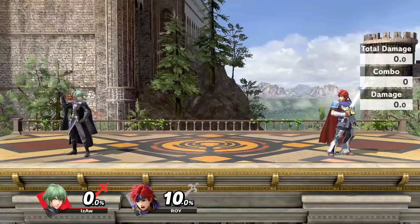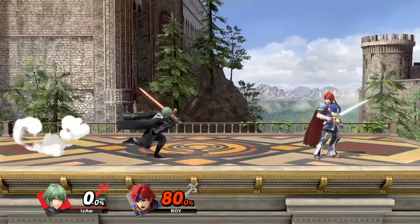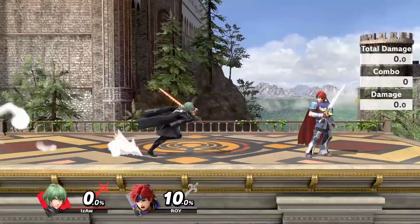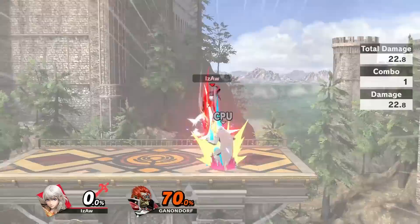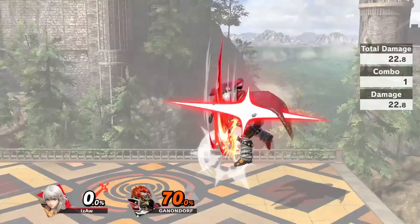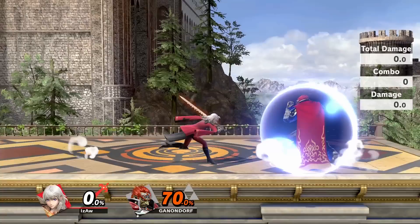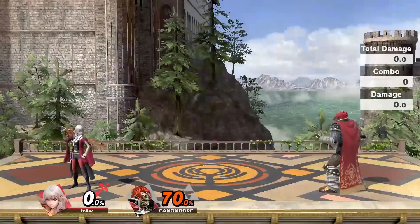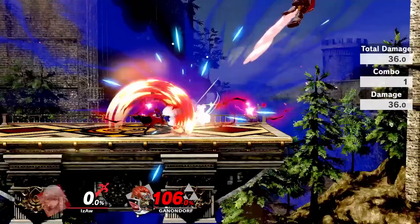Up air has a big hitbox that lasts for a long time, and it's perfect for anti-airing and killing. You could also fast fall it to drag opponents down for mix-ups, though none of which are true combos but can still be worth doing sometimes. It's close to impossible to land with this move on grounded opponents unless they are tall, so it's strictly to hit people above you. Down air is extremely strong and has a huge spike hitbox. It also has smaller hitboxes on the side that launch the opponent away. It's never safe against shield, but it'll deal massive shield damage. A cool trick is that you can jump and immediately double jump into down air to hit a shield and auto-cancel it when landing for mix-ups.